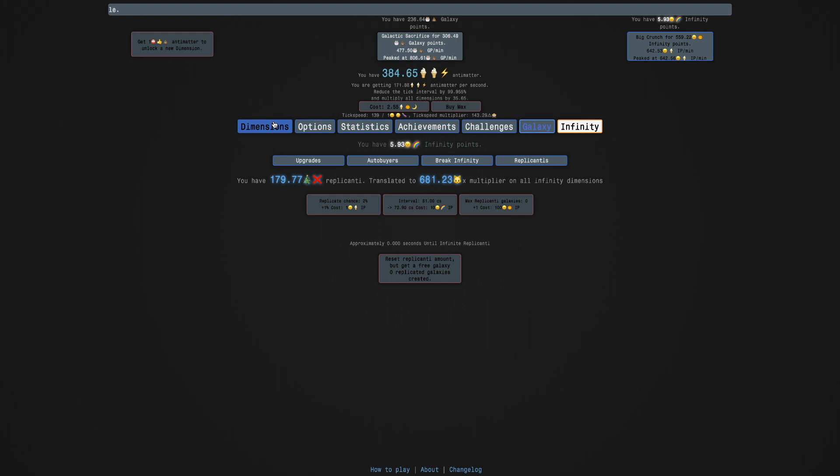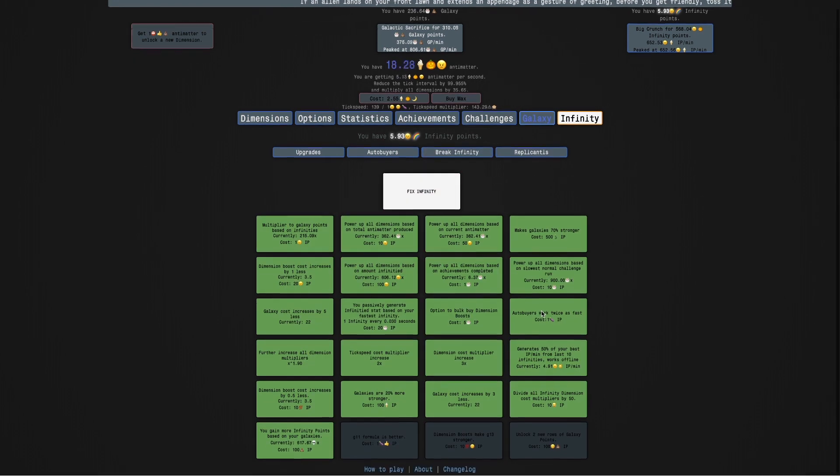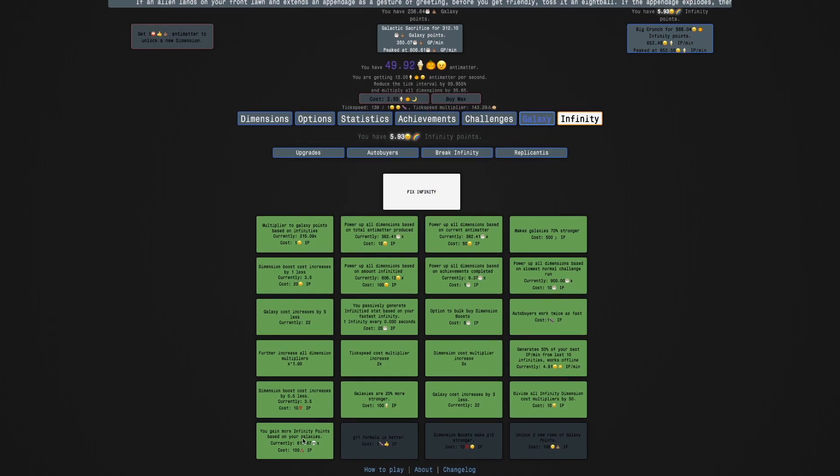It's interesting how the galaxies are so strong. It's probably because they affect infinity dimensions instead of just this multiplier. Also, it's reducing the tick interval. I forgot what everything even does at this point. Also, more infinity points — that's probably the most overpowered thing.